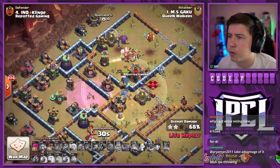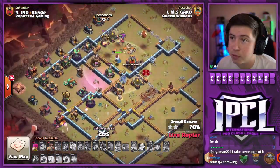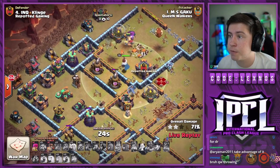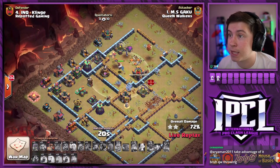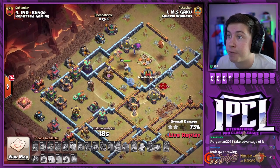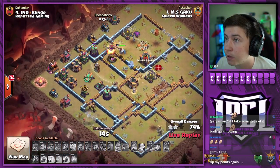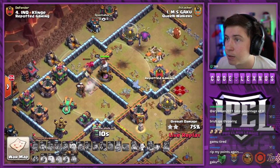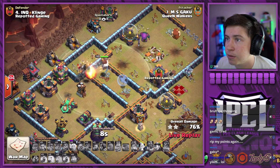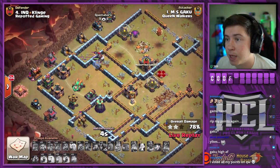Dragon riders all move up toward the north, only 30 seconds to go. The minions get through the inferno tower — LOL. Down goes the air defense and this is gonna fall short. This is a massive defense for Repotted Gaming. If they get another three star they're gonna have a huge lead in this match. How much percent can we get here? The owl trying his best to grab the collector. Dragon rider will go down, warden can grab the archer tower — we're gonna run out of time here at 78%.